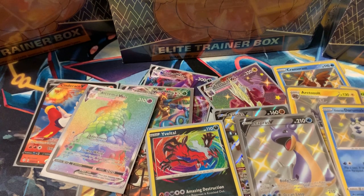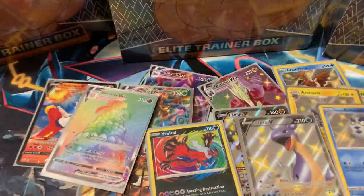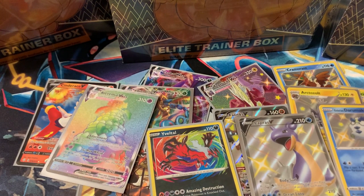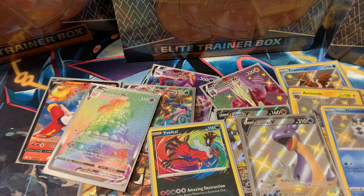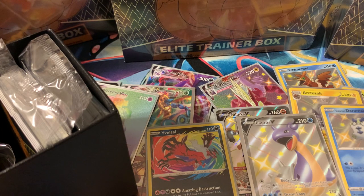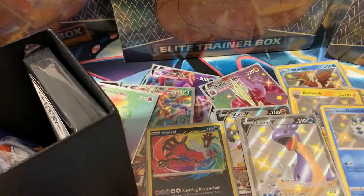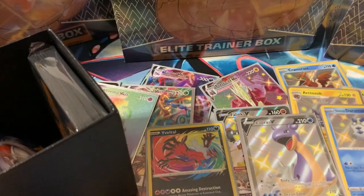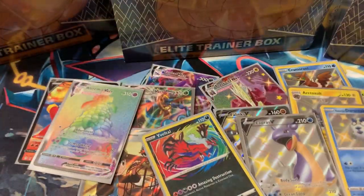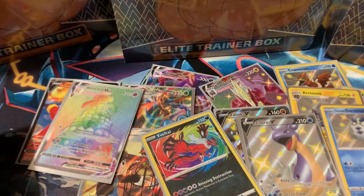Going on to ETB three — the top middle one. Hoping for that Shiny Charizard V Max so we can put one in the set. My two previously pulled Charizards went off to get graded, so I'm waiting patiently for those back. Opening ETB three right up — another Eevee card, another code card for you guys, and ten more packs. Let's go!